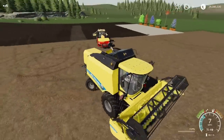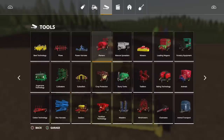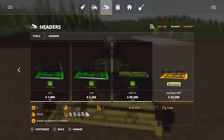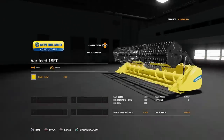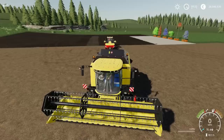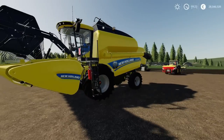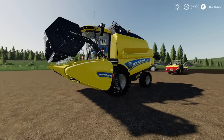The header you'll find under tools, under headers — there's no header trailer that comes with this pack. It's the 18-foot header at 35,000 to buy, 8 slots, 5.5 metre width. You can change the colour option to match your harvester. The New Holland TC5 series by DB Modding — very nice.